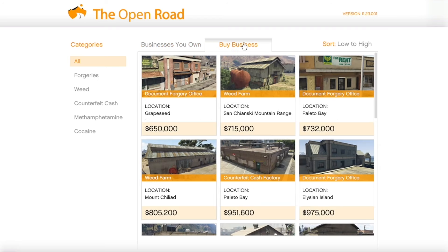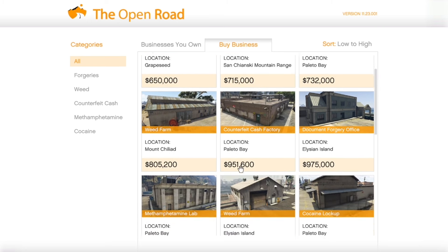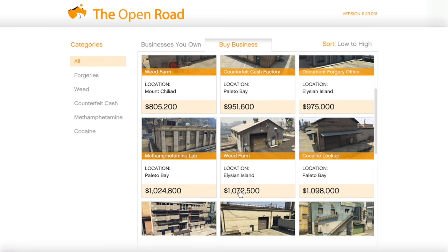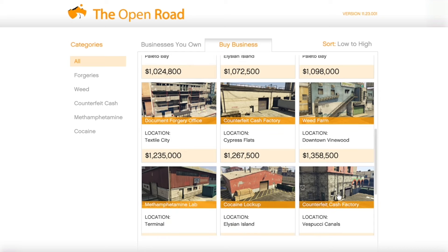I recommend getting them all in Sandy Shores, as that is the desert location and most people aren't even in the desert — they're usually in the city. If you get businesses in the city, you're probably going to get griefed. And if you get one in Palito Bay, they are way too far to finish selling by yourself, which most of us are probably doing solo. So make it easy on yourself and get them in the desert.